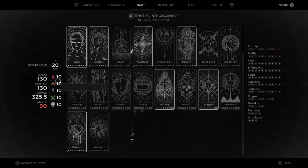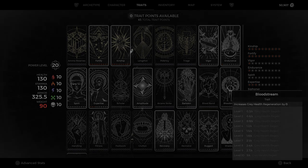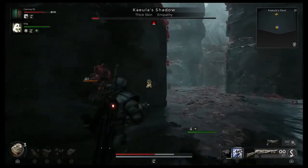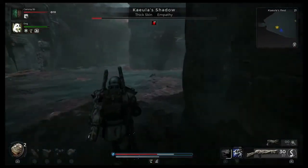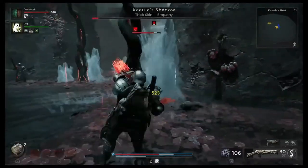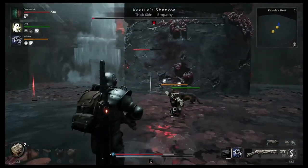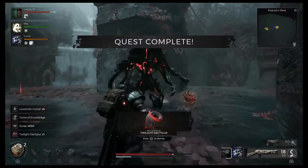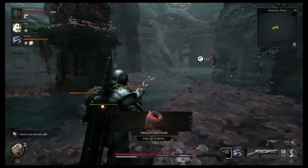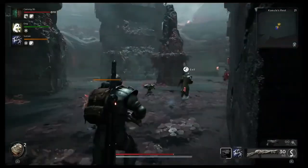The Bloodstream trait increases grey health regeneration by 3 seconds at level 10, so it's good for health regen builds or a healer build — something to definitely consider. The final item you can get from Mydra is the Sorrow crossbow, a handgun. To obtain it, you must have first encountered Kaeula's Shadow in the Kaeula's Rest dungeon and defeated her to acquire her ring. You also get another material dropping from her for a mod.